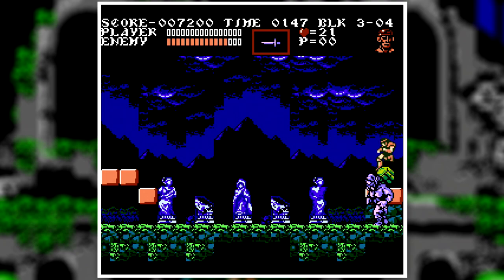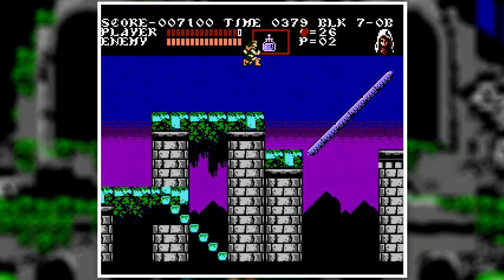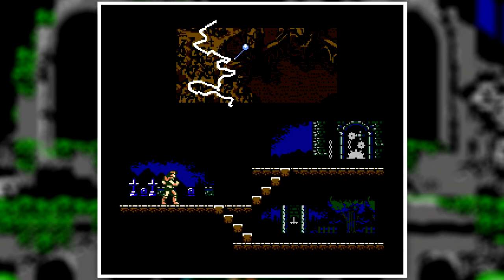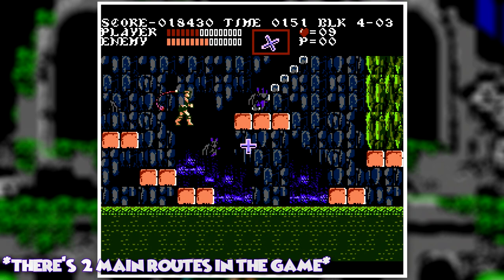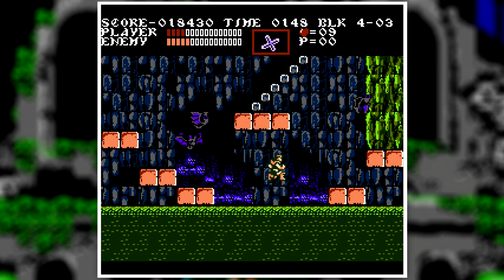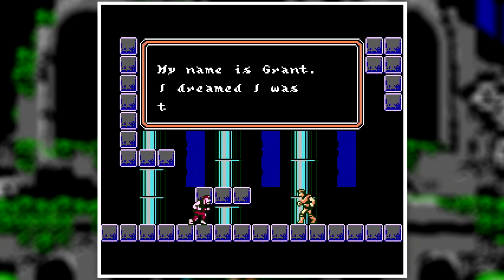There are 15 stages total, each one having a unique boss to fight at the end just like the first one. But unlike the first Castlevania, this game isn't strictly linear. Along the way to Dracula's Castle, there'll be different pathways leading to different stages. You're given a choice on which one to take, and depending on which one you choose, it will switch up the way to get to Dracula's Castle and actually the ending of the game. There are like three different routes, each a completely new experience with different levels, enemies, and bosses. Finding these characters also depends on which path you take, making it even more replayable.